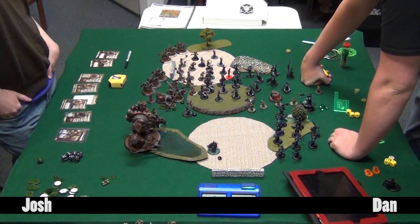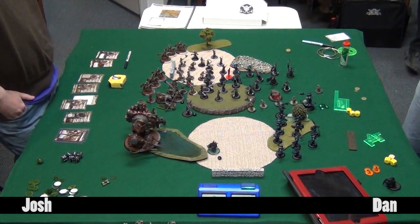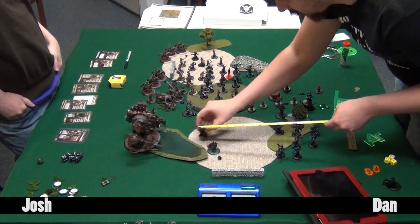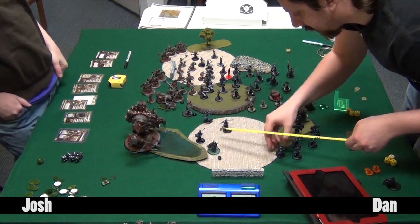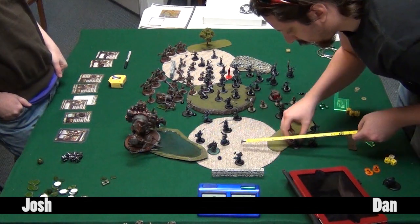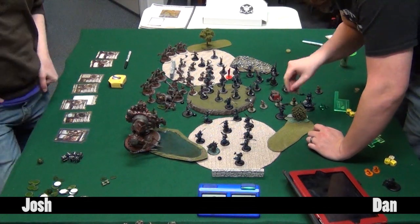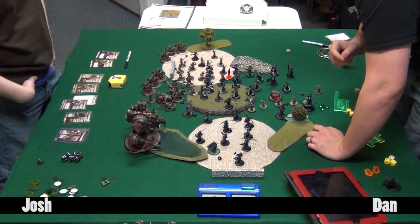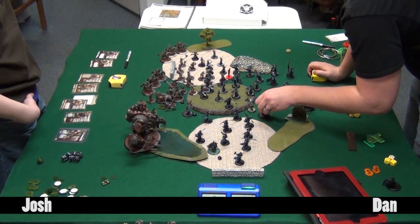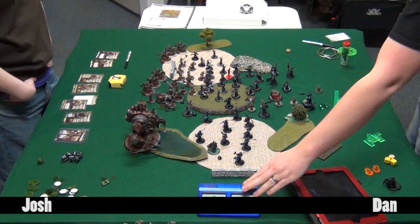Dan figures out where to put Tartarus so he can give two units of Satyxis Fearless - the last thing needed is the front line breaking, which happened in a tournament a few weeks ago and was very annoying. Dan is disappointed he lost all those Riflemen because it would have been a lot more comfortable for the Galleon to move around at that point. Video evidence suggests the Riflemen apparently suck - the hosts disagree, but they died before doing anything.